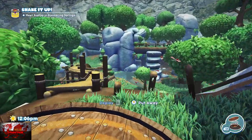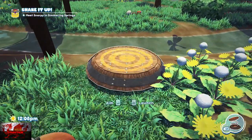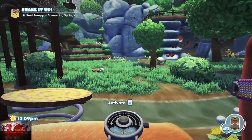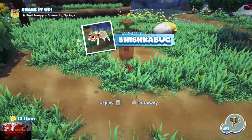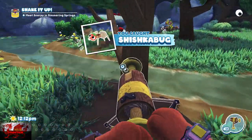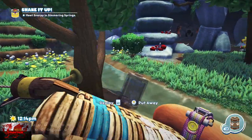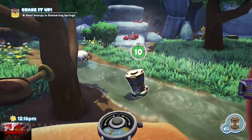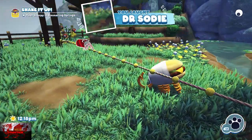Go down, put the lunchpad here, put the snack trap on it, and put it on this Shishka bug — grab him first. Then put your trip shot on the tree on the right-hand side and put it over the post cutting across ever so slightly. Put out your snack trap and grab the Dr. Sodi as well — that's the second one. The third will be the bunger.